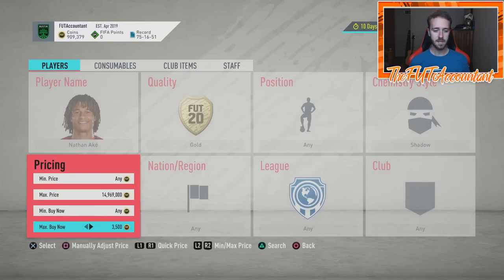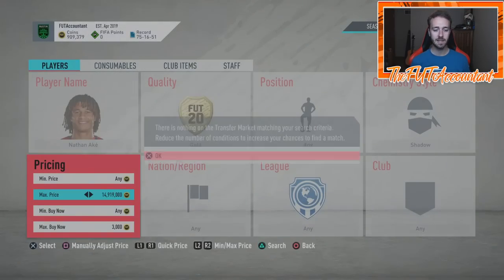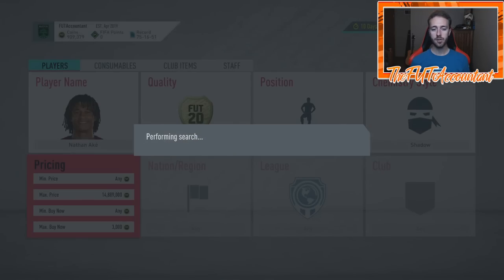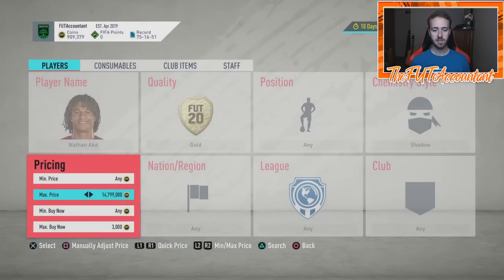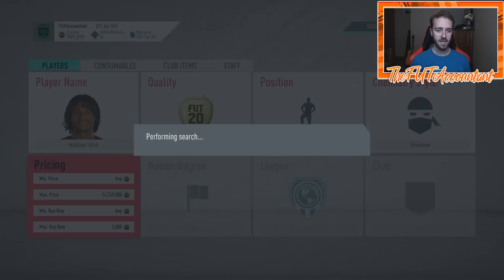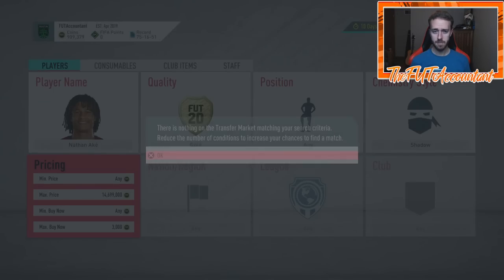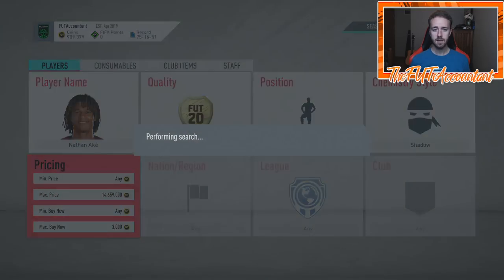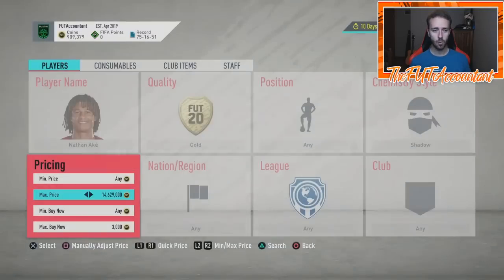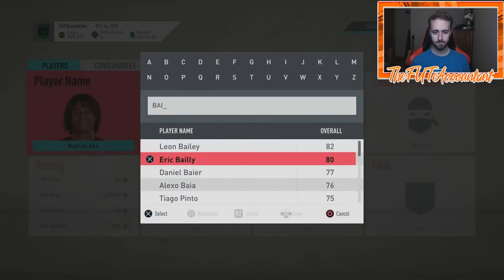Let me sit here at 3,000 coins and see if we get any to pop up. This is definitely a way to do it. Find a few cards like this — maybe Lindelof, Eric Bailly, another popular low-rated Premier League, La Liga, or Bundesliga player. Akanji could be another one, Militao as mentioned. Filter between those players and add all the open bids to your watch list. You can trade with 10 to 15 different cards at one time.